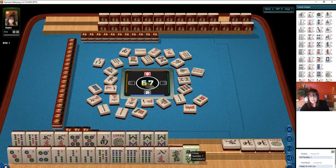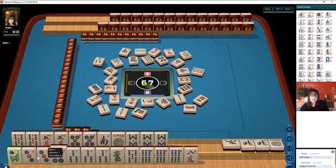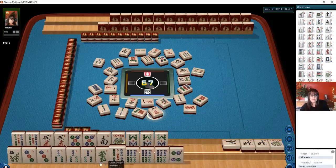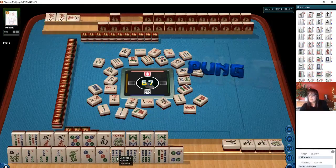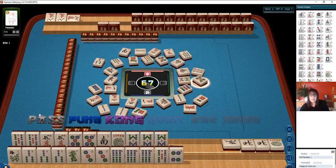2 characters. Now there's a flower — that'll be interesting. There are no dragons out. Maybe we could play like numbers with 3s. 8 characters. Like numbers with 3s. If we can get maybe the white dragon. We're going to need a joker because the 3 bamboos was discarded. Maybe we could get the 9 bam — 2 are out. 5 dots — we'll pass on that.